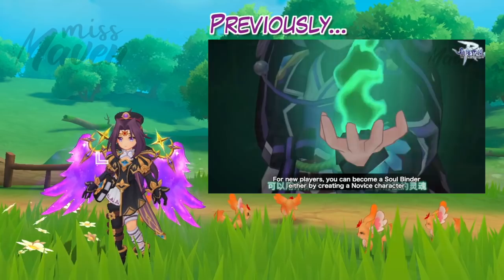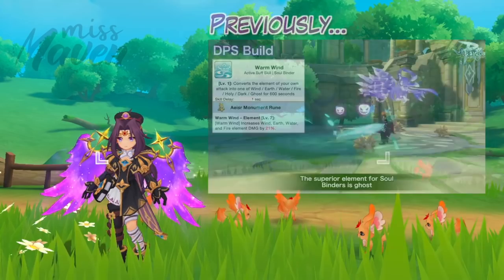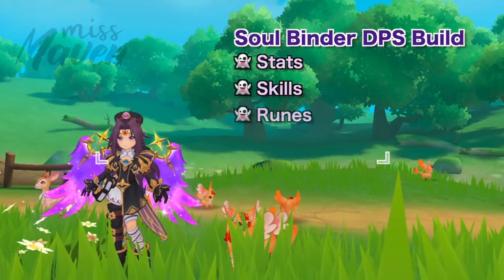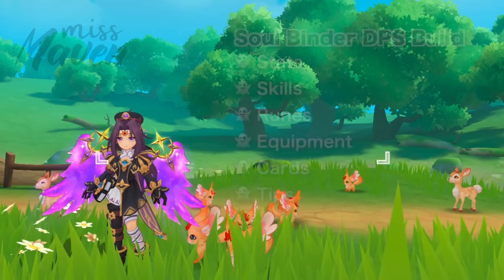In a previous episode of my Preparing for Soulbinder series, we discussed the unique characteristics of the Soulbinder class and gave an overview of their builds. This time, we'll take a closer look at the DPS build for Soulbinder, which is more of a burst-type ghost magic build. This is the second episode of this series, wherein we'll discuss the stats, skills, runes, equipment, cards, and tips that can help you prepare before the new episode arrives.